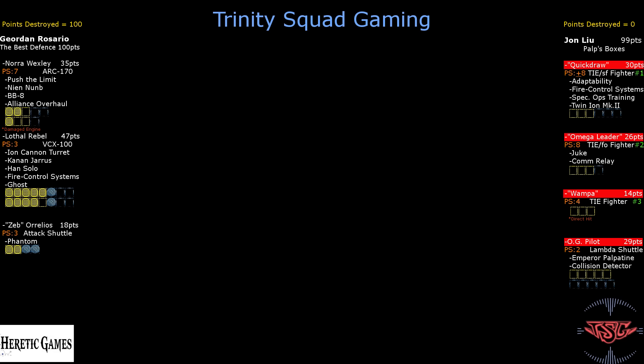Jordan takes it 100 points to John's zero. That was the most bloody of bloodbaths. That being said, I really like Jordan's list — it's really good. It looks really fun and fairly easy to fly in a longer tournament. You just roll the dice and you're like, 'yes, that was awesome.' Because everyone likes blowing stuff up. It really is the best defense.